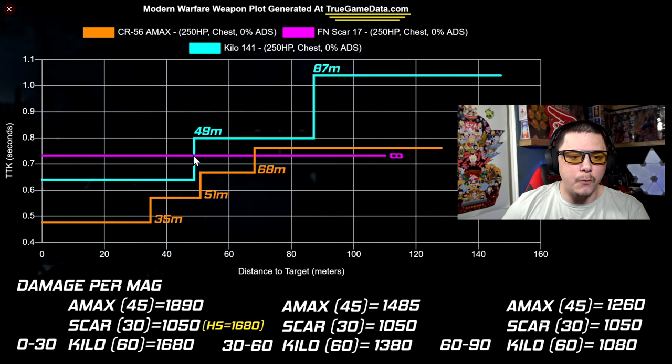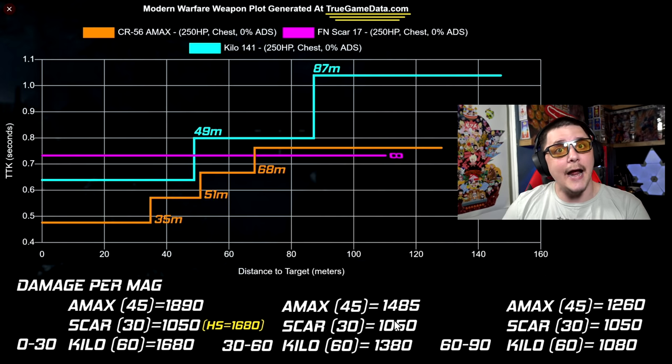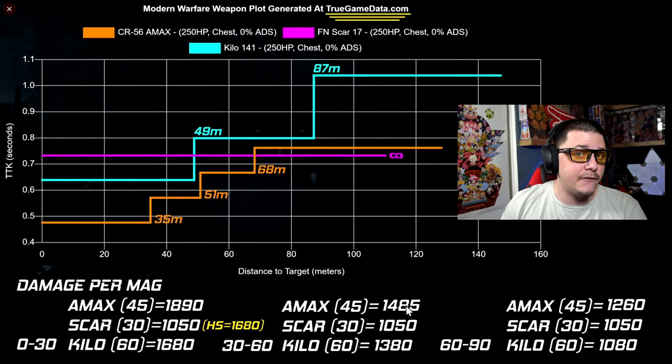Right at 49 meters the Scar is actually better than the Kilo, and from 49 meters onward, as long as you can land shots, the TTK is competitive. But in reality, even landing every bullet you're only going to down about three players — 750 damage — maybe four with headshots mixed in. But 100% accuracy isn't realistic, and that's why we'll never see the Scar in the meta until the magazine issue is resolved.